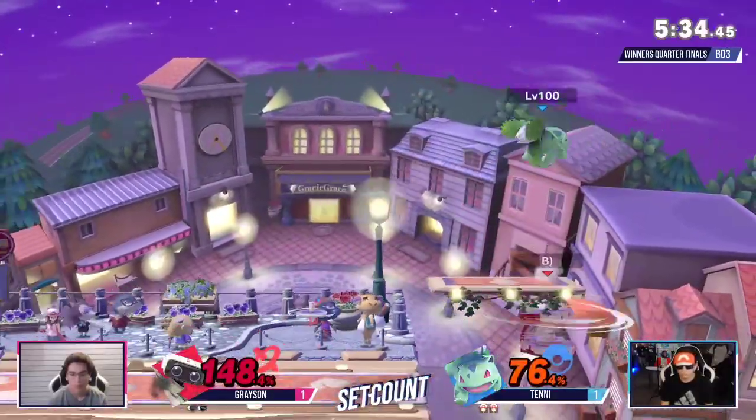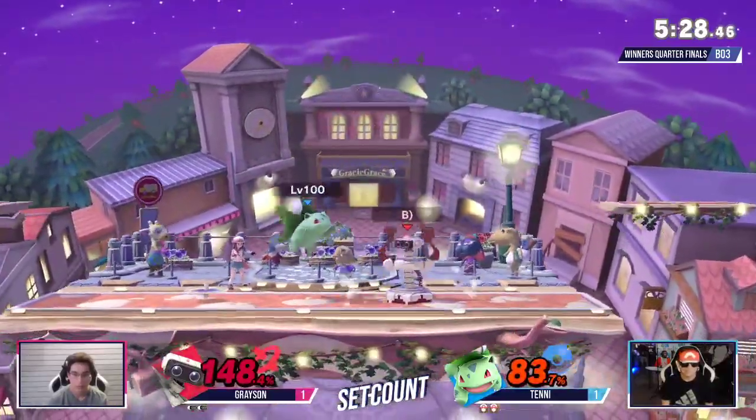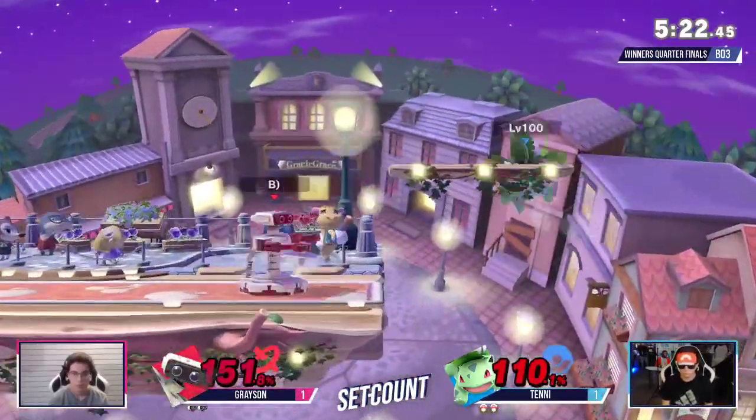Good jump — trying to get there. He almost had it, the position was there. Trying to get Grayson on the up air. Playing neutral really slowly — Grayson's comeback has been really strong. Look at this — going to throw the gyro down. That's just a good option.